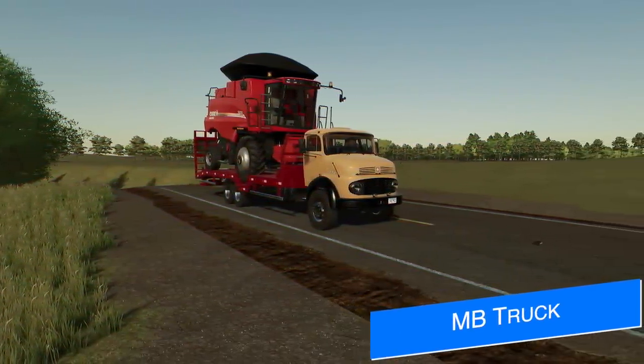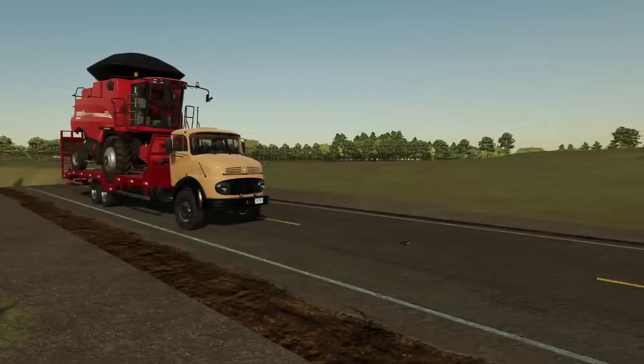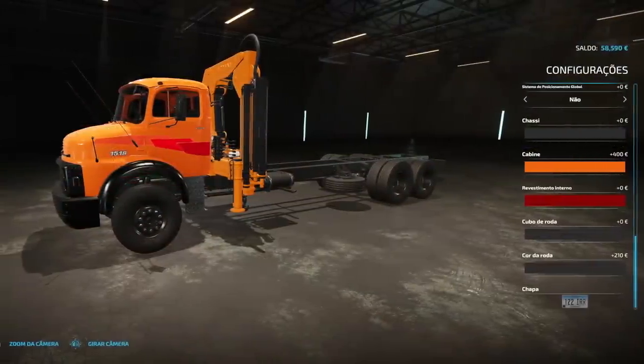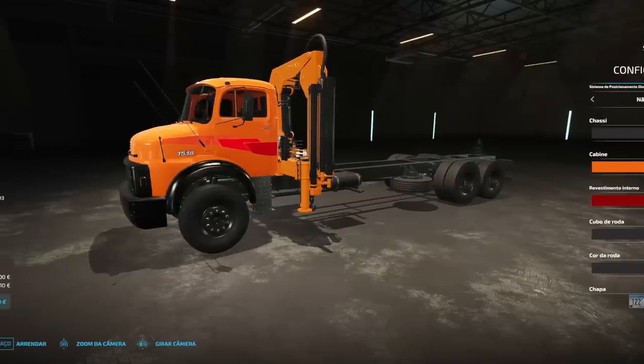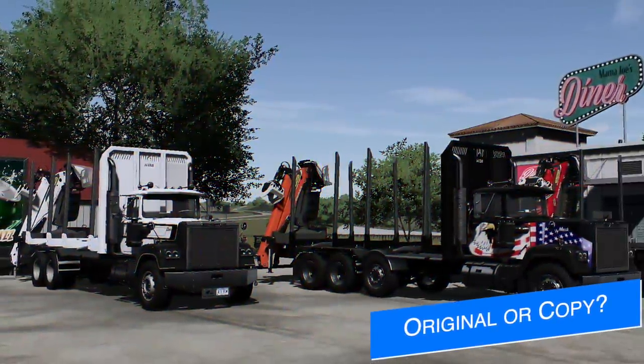Fast is getting closer with his Lizard MB Series — he did a long stream yesterday on Facebook testing the machine, showing customization and more. This was a truck we had in Farming Simulator 19 and it's making its return better than ever. If you're interested, check out the link below.